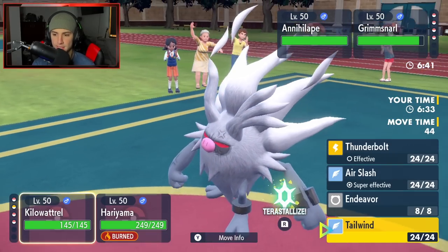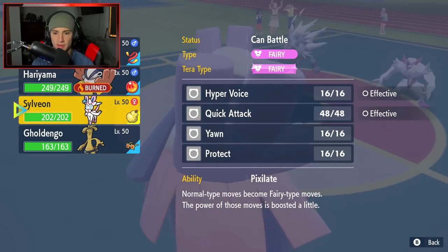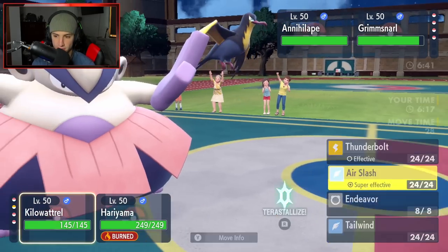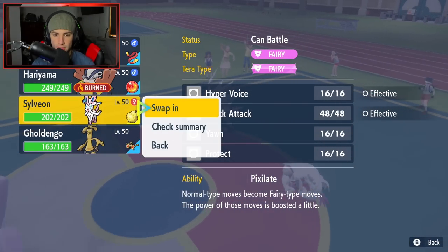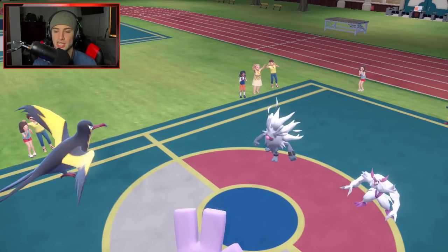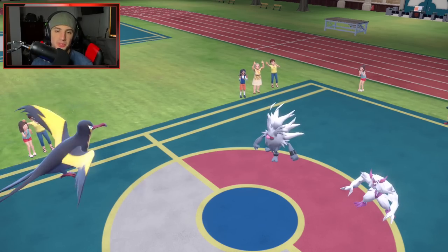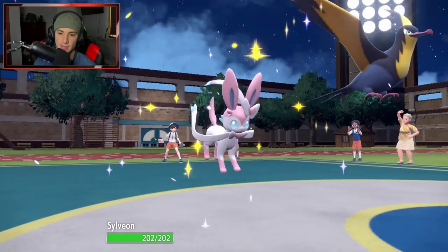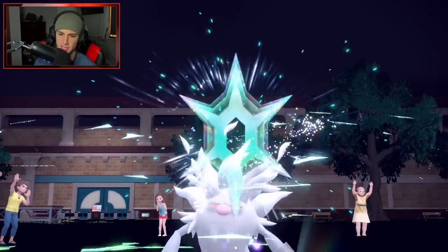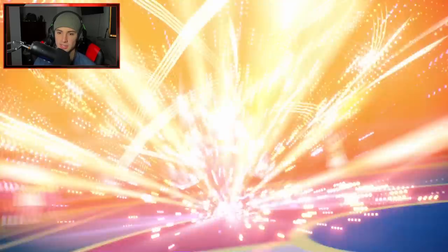We pop the Knock Off and it is Light Clay - taking that off is going to help us out tremendously, cutting three turns off their screens. An Air Slash has to come out here. I could swap into Sylveon at this point. I'm going to swap out Hariyama - we'll save it for later. Back end usage for Hariyama is going to be good; we can Fake Out and hit like a truck. Sylveon's coming out, Kilowattrel should still be fast. He's going to Terastallize - probably going Ghost to take off the Fighting type.